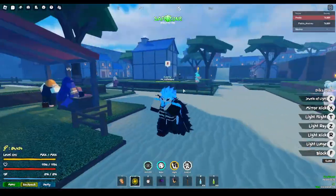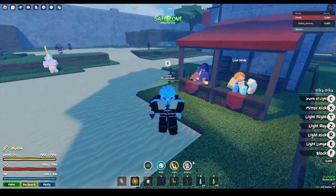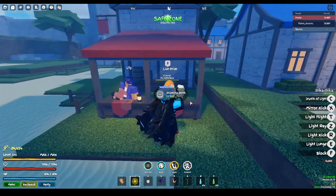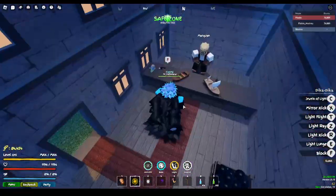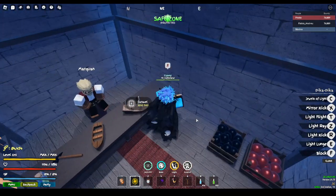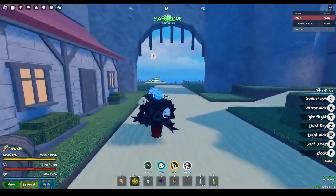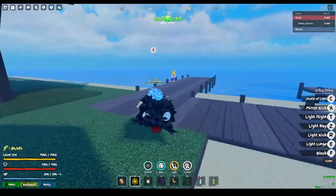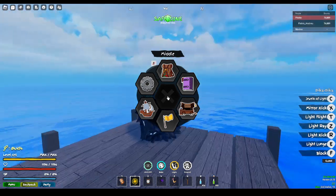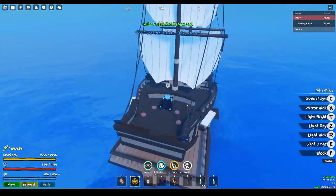There's also an NPC who asks you to find her jewel and gives you money and a little XP as a reward. For the boat shop, it's free to enter — grab the Hammer before you go anywhere. If you have 2,000 Beli, get the paid boat since it's faster than the free one. Once you have your boat, talk to the quest NPC first — she'll guide you to the next area. Then press M, select the boat icon, get on your boat, and sail to the next island.